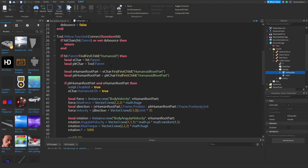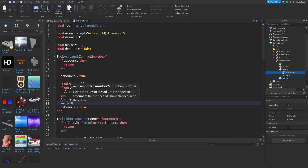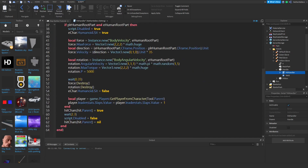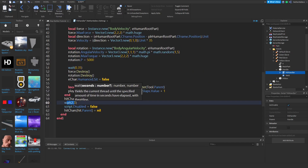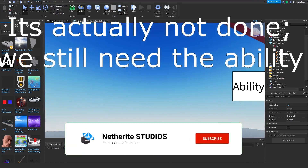Inside of the handle we're going to script more later, but first we're going to change the cooldowns. On line 21, instead of wait 2.3 seconds, we can do two seconds. On line 60 as well, instead of 2.3 seconds, we're going to do two seconds. Also on line 44, where you change the force, instead of 35 power we can make it 40 power — or whatever you want the power to be.